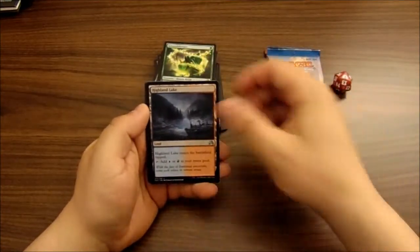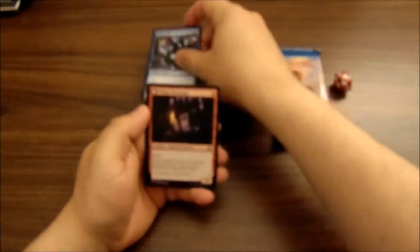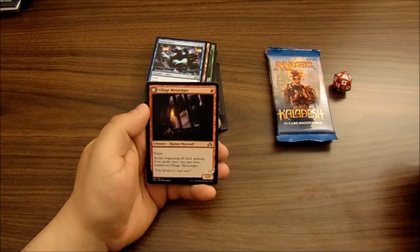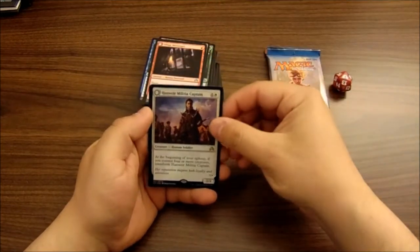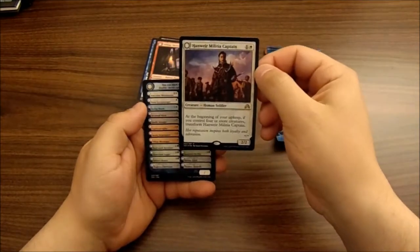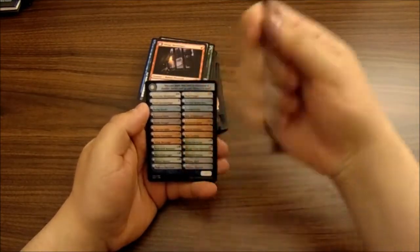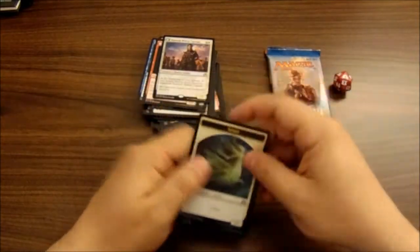Groundskeeper, Highland Lake, and our rare is Rattlechains — nice rare — and then a nice uncommon too, Village Messenger. Sweet! Foil rare dual-face card — Hanweir Militia Captain, the Westvale Cult Leader — pretty sweet, I like that one. The dual-face card and a Spirit token.